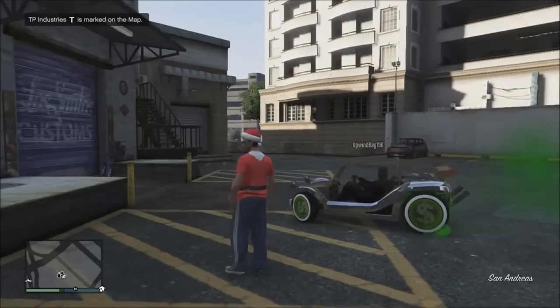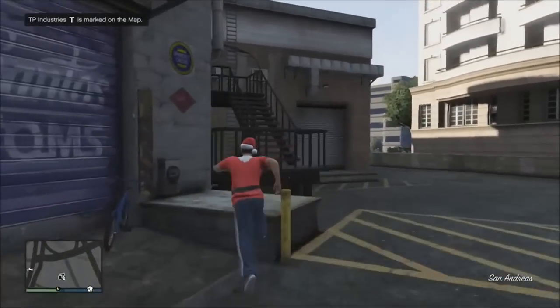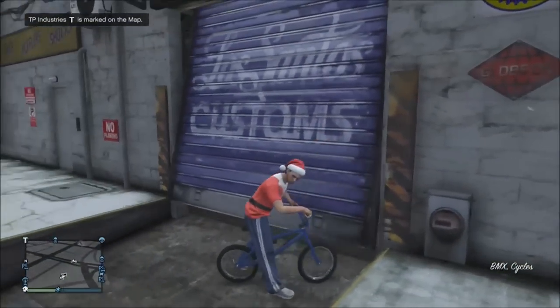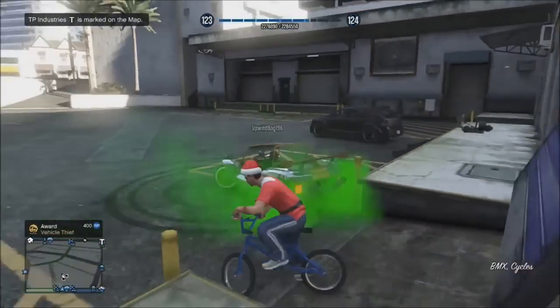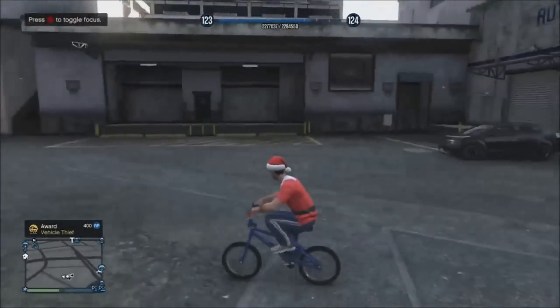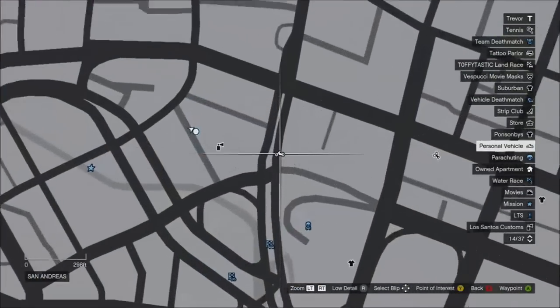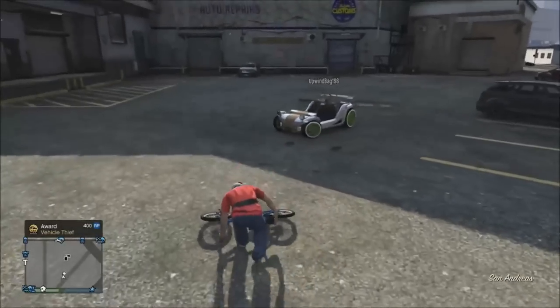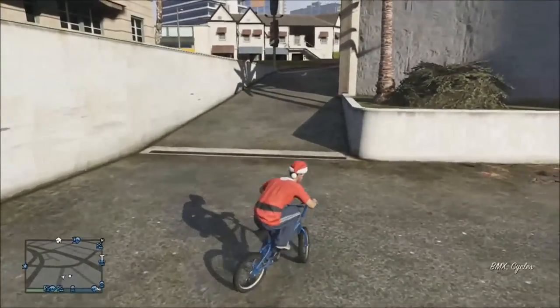That bicycle at the customs door should be an unclaimed version which does not have a tracker or insurance on it. Your personal bicycle should be on the road nearby. As you can see here, I'm going to show you a quick glimpse on the minimap — that is my personal vehicle, and I'm riding a non-tracked bicycle.